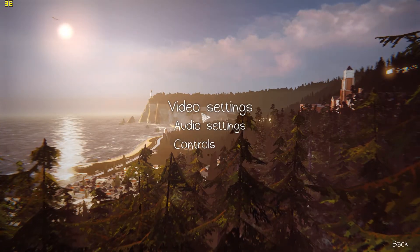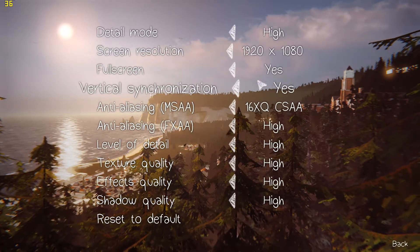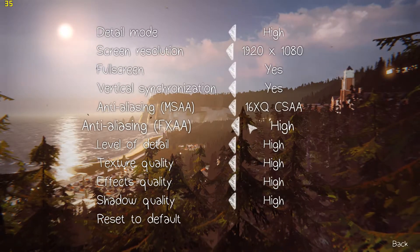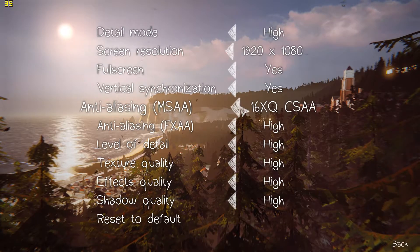So let's get into these options. For video settings, go to advanced — I have everything maxed out. When you set it to high detail mode, everything's maxed out except for anti-aliasing, which is still off. You have to do that manually, but that's fine, nothing too bad.